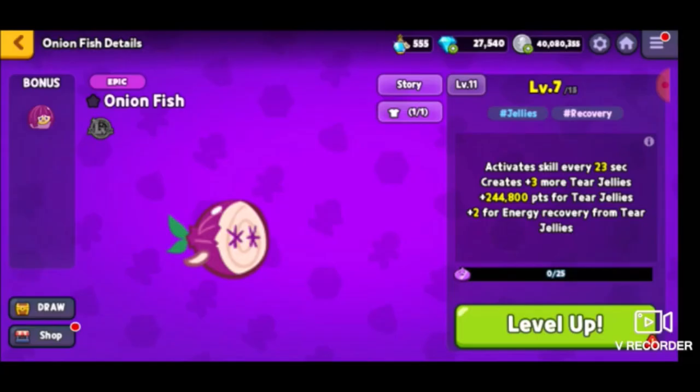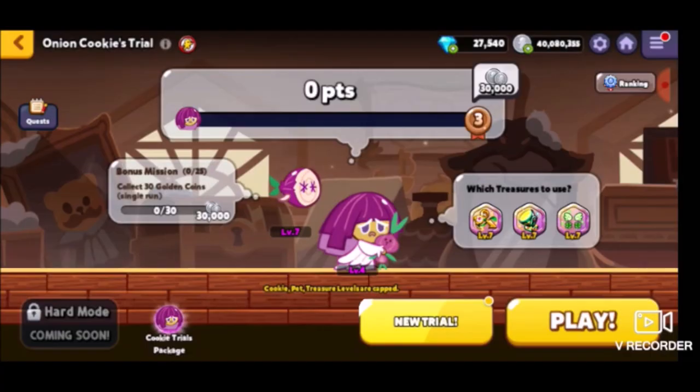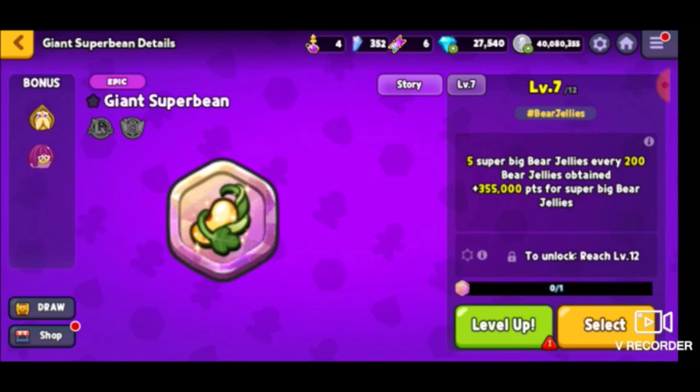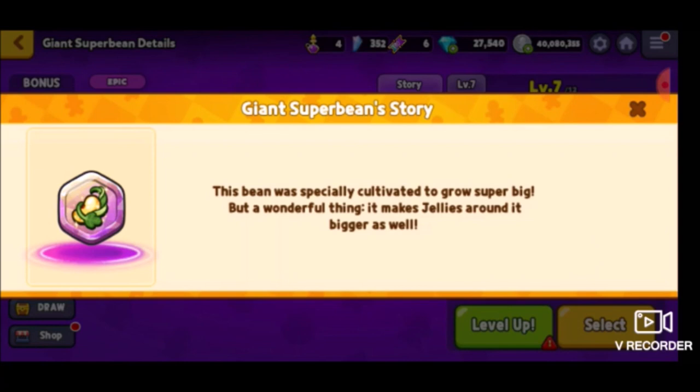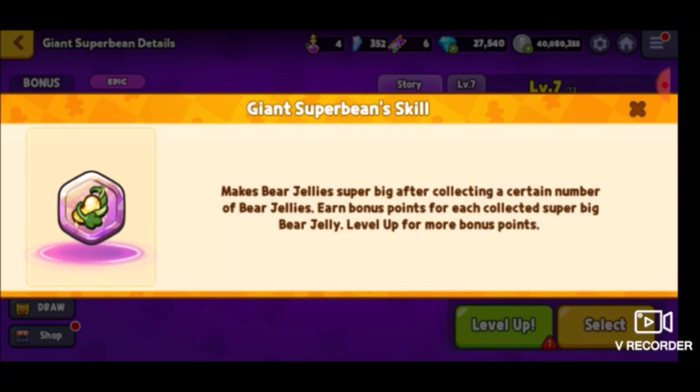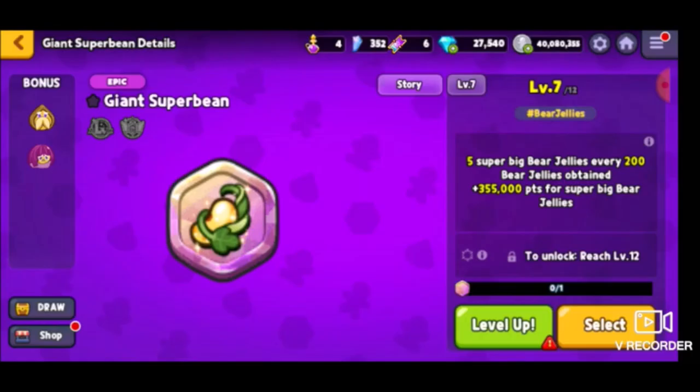Does Onion Cookie have a treasure attached to her story-wise? Apparently it is the Giant Super Bean. I don't know why the Super Bean, but apparently it belongs to Onion and Profit Cookie. This bean was specially cultivated to grow super big, and a wonderful thing — it makes jellies around it bigger as well. The skill is that it makes bear jellies super big after collecting a certain number of bear jellies, earning bonus points for each collected super big bear jelly. Level up for more bonus points.